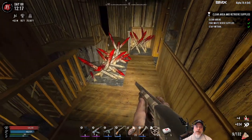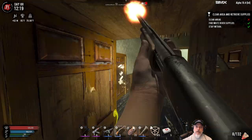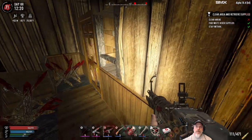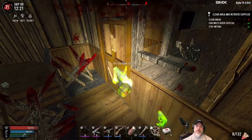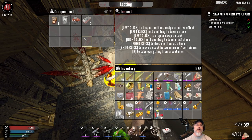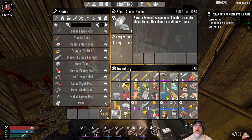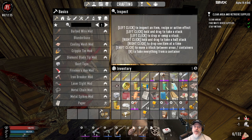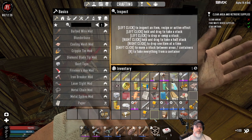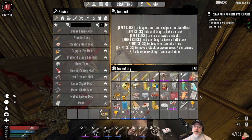We usually get some enemies in here. We'll take that stuff, scrap this. Can't scrap these - I'll get rid of those and the plastic too. We need to take this. We could stand to eat something, so let's eat the soup. I'm on the lookout for dog food because I need it to make Grandpa's Learning Elixir.